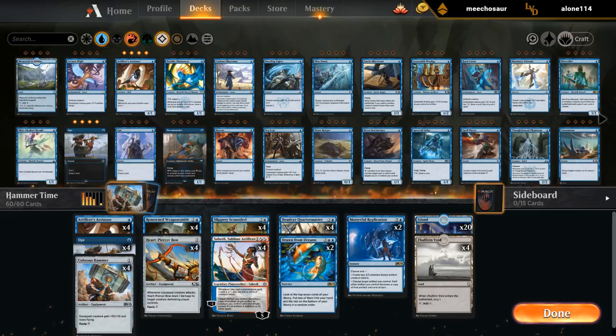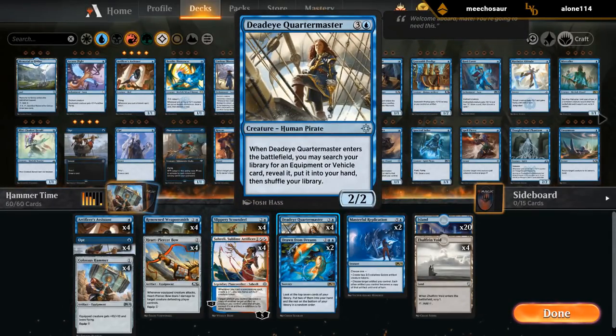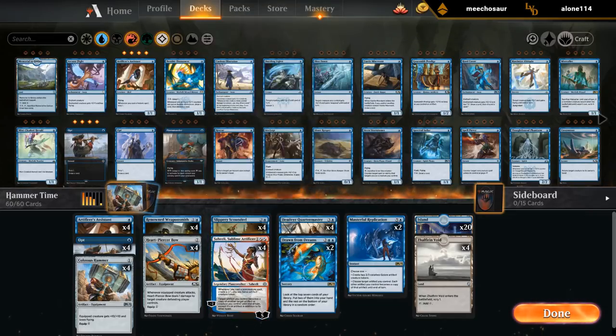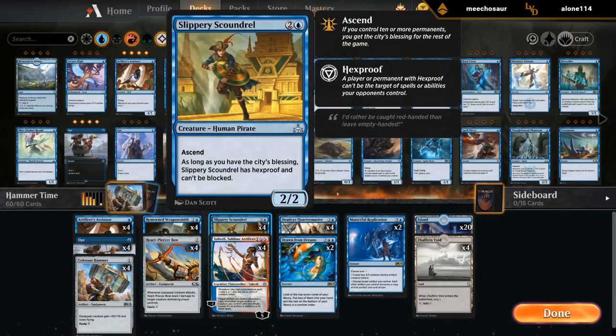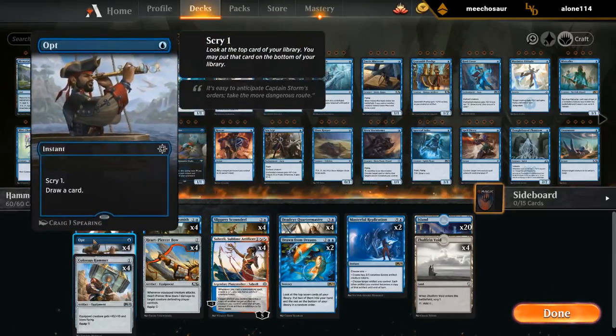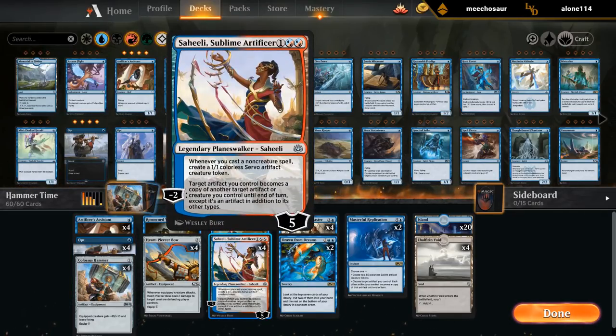We've got some neat tools in this deck. The Weaponsmith can find additional copies of Heartpiercer Bow. The Quartermaster can search up an equipment — either the Hammer or the Bow. Both Saheeli and Replication give us a bit of redundancy. Slippery Scoundrel acts as a kind of hexproof unblockable creature to put those equipment onto as a safe target. And there's card selection with Drawn from Dreams and Opt to Scry 1 and draw a card. Artificer's Assistant also lets us Scry 1 whenever we play one of our equipment or Saheeli.